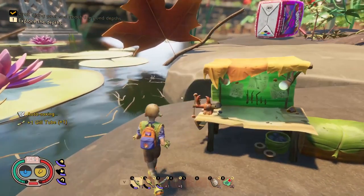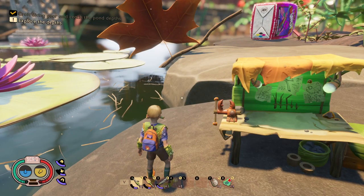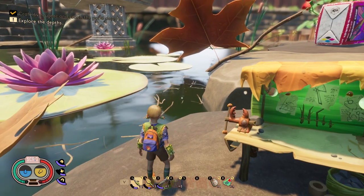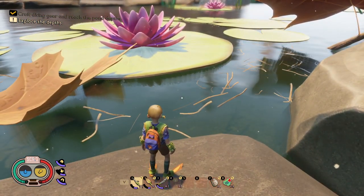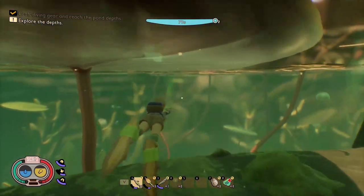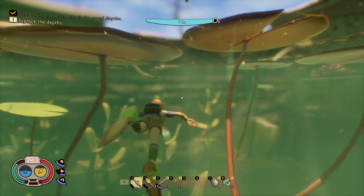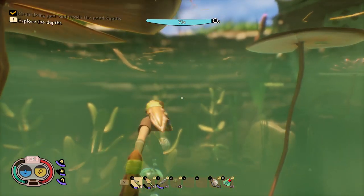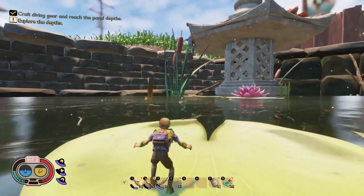So those are the three basic items you're going to need in order to get advanced diving equipment. With these three items, it will enable you to dive deeper into the pond. Without my gill tube I had only 40 seconds of air, but now that I have my gill tube I have 80 seconds of air. And with the fin flops, you can see I am swimming a lot faster.